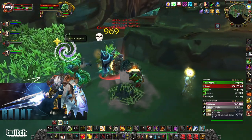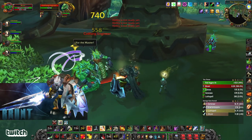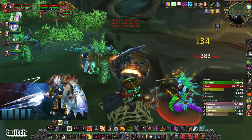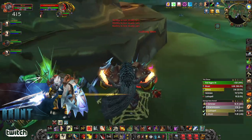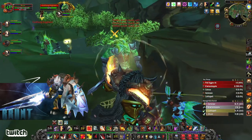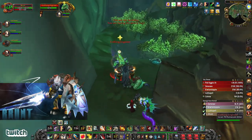Nice paladin stun. As soon as that net is up, I'm going to get over to this one — taunt it, interrupt it, go back to triangle. Devastate, cleave, Shield Block. Checking that Battle Shout — it's up and it's good.